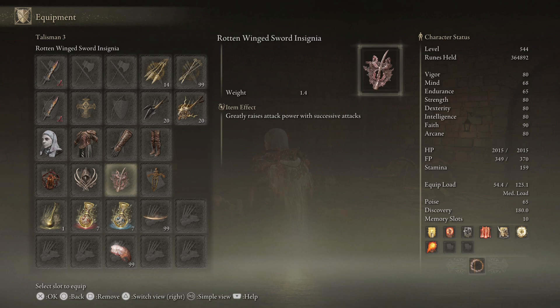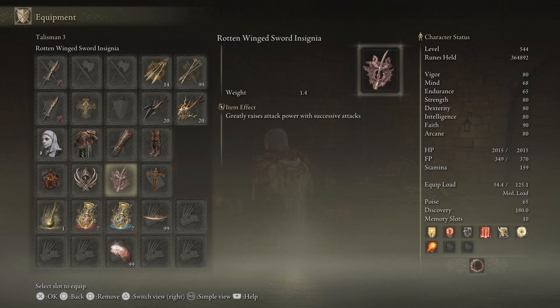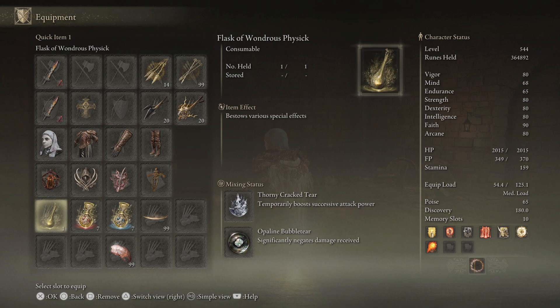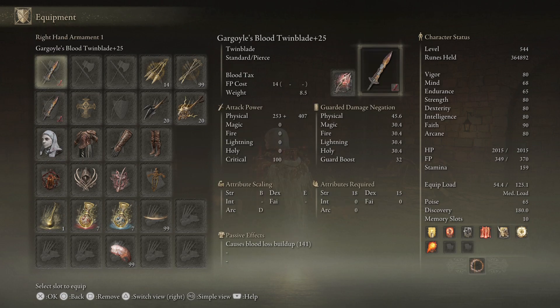The Claw Talisman enhances jump attacks by another 10%. That one's another damage buff on consecutive hits. This one gives you another 10% damage buff when you have full health — Ritual Sword Talisman. The Wondrous Physick with the Cracked Tear stacks with the Rotten Wing Stratagem for bonus damage on successive attacks. For my Rune Arc, I use Rykard's Great Rune — every kill you get some health back, just to help you stay alive, which is also why I like Blood Tax.